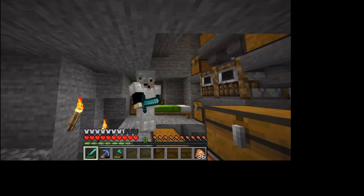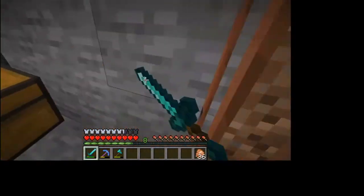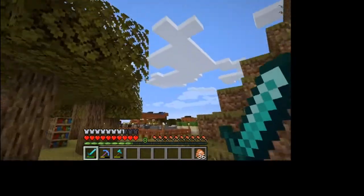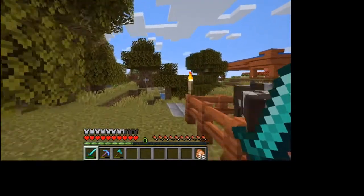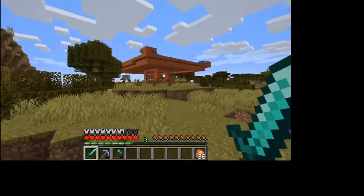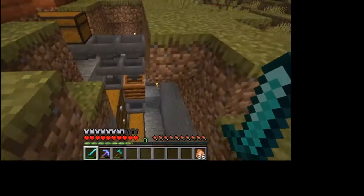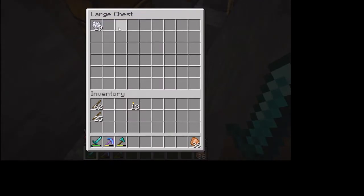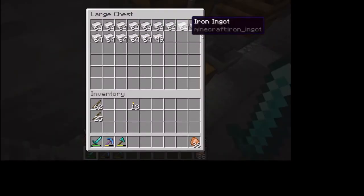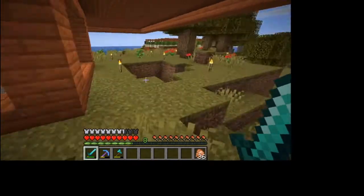Welcome back to another episode of our let's play. In the last episode we worked on our iron farm, got one pod done and got it up and running. There it is — they spawn up there, fall down here and get killed. I set up a little filter system right here, and as you can see I got this little composter so all my poppies will get turned into bone meal, and then my iron's right here. We got an insane amount — actually had about another stack or two that I used already.